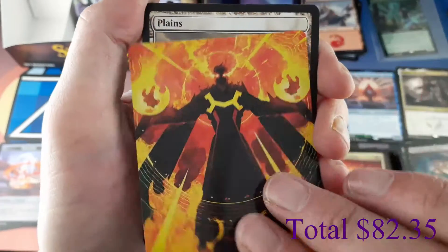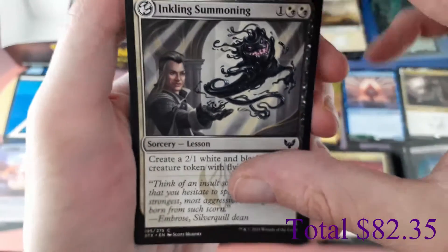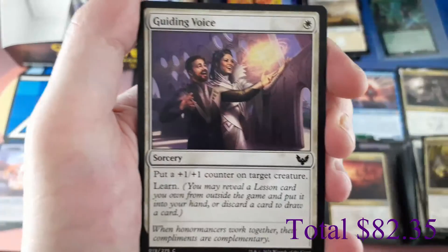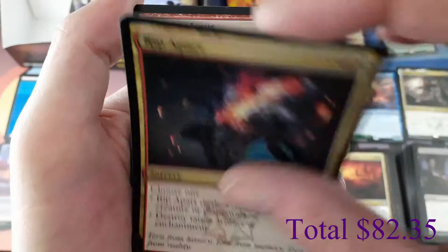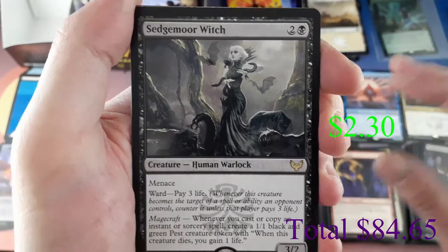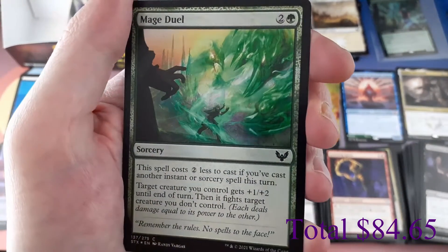Pack sixteen art card. We have a Plains. Lesson: Inkling Summoning — I love the Inklings, they're so pretty. Commons: Star Pupil, Exhilarating Elocution, Guiding Voice, Promising Dusk Mage, Professor's Warning. Uncommon: Rip Apart. Rare: Sedgemoor Witch. Mystical Archive Uncommon: Defiant Strike. Foil: Mage Duel — that's pretty.